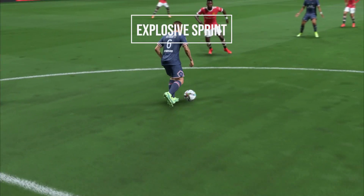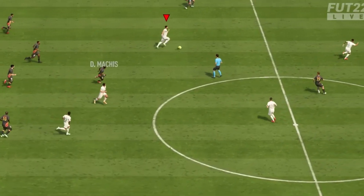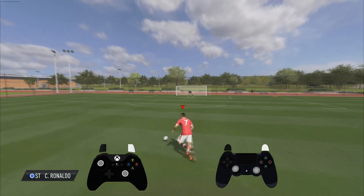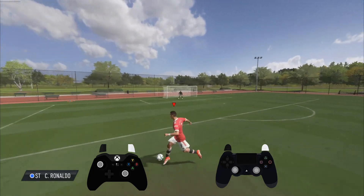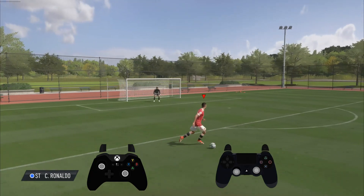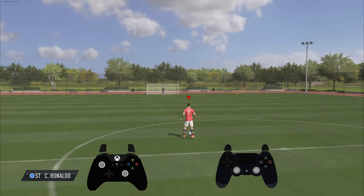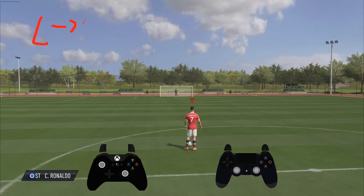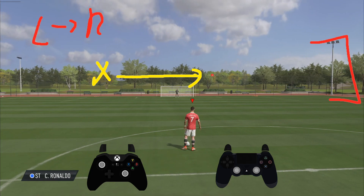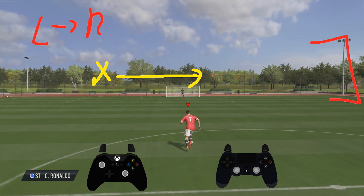The last one is called the explosive sprint. People got confused about how it works — does it trigger randomly? This year the game rewards your timing and being progressive with the run button. The less you hold the run button, the better chance you have of activating explosive sprint. If you're jogging and running in a straight line — say the opponent's goal is over there — you'll be holding your left analog stick to the right, facing fully forward.